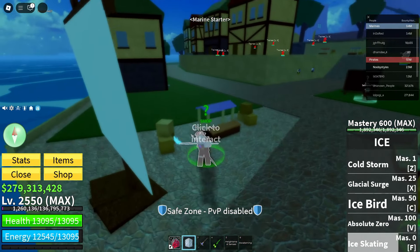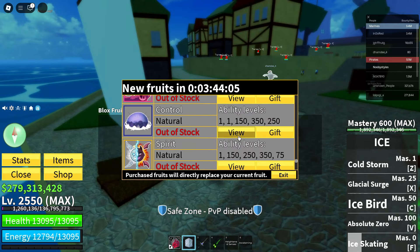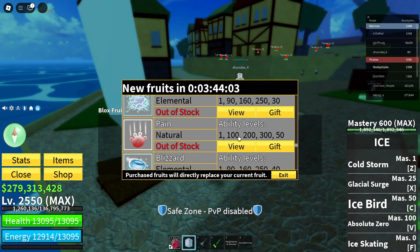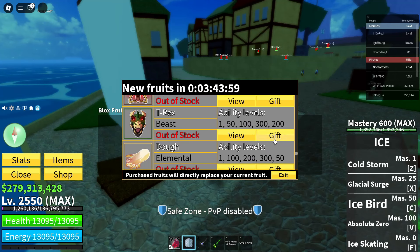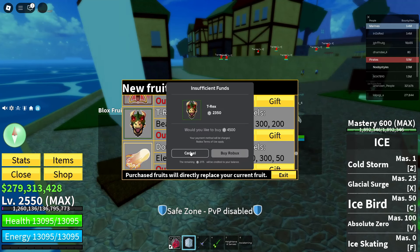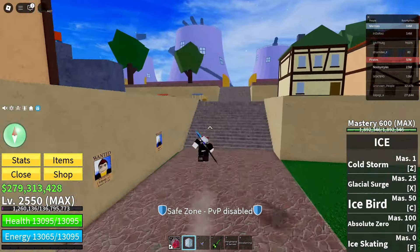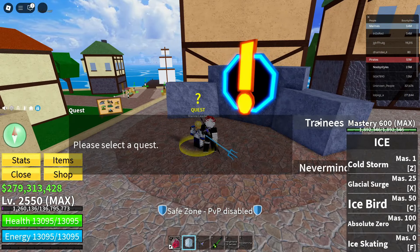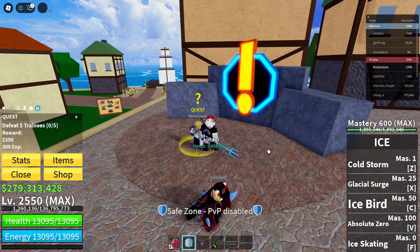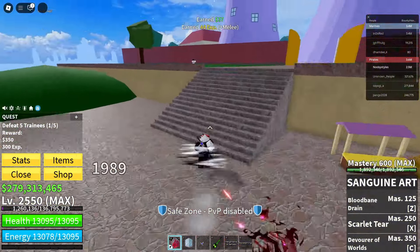Now once you're in the marine starter area, click on this dude, click on continue. Go ahead and go over to the T-Rex fruit. Click on gift, store inventory, gift again. Wait until this name pops up, click on cancel, exit, and click on this black box. Now go ahead and go over to the quest giver of the marine starter area. Get yourself a quest and complete that quest.